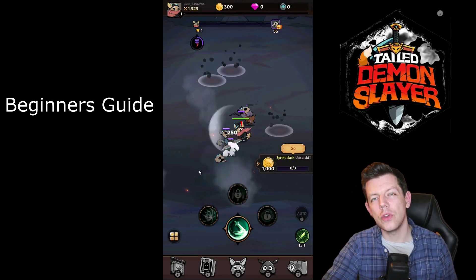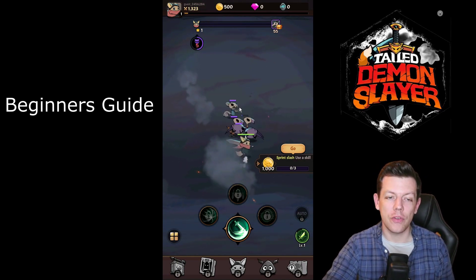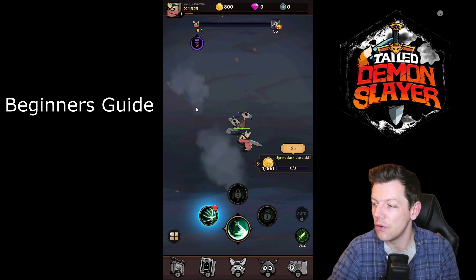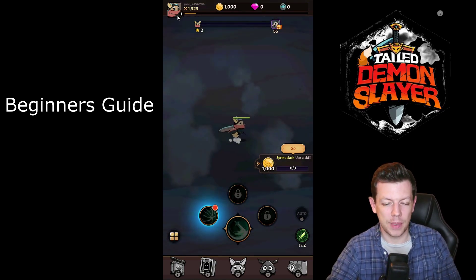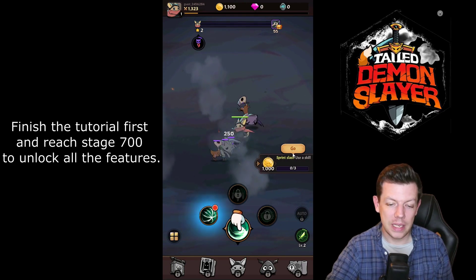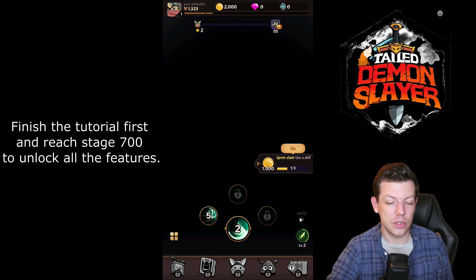Hi everyone, welcome to the ultimate beginner's guide for Tailed Demon Slayer. This is an idle slashing game. I'm going through step by step what to expect, what to level up, the best builds, best pets, best fairies, and what to do starting from scratch. When you very first start the game it's pretty self-explanatory — stuff starts getting unlocked as you play through, and you've got little milestones to complete like sprint, slash, use skill, and collect coins.